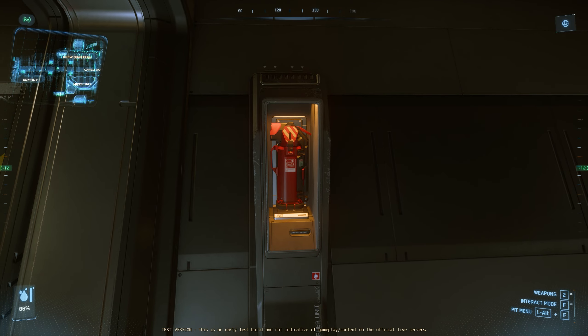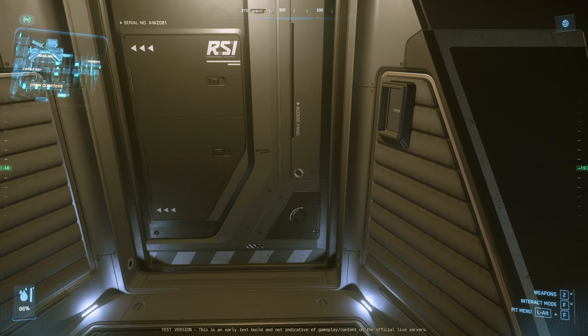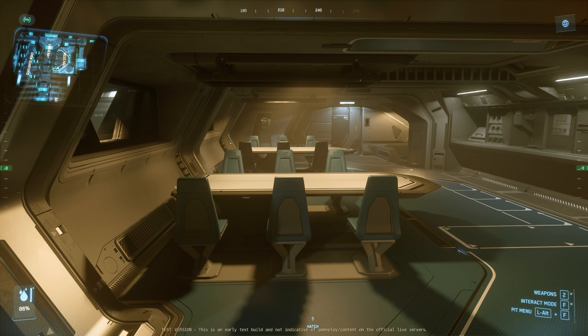We have one of many fire extinguishers on board, which will be used as part of engineering gameplay. Further back, we have some of the more pleasant areas of the ship to relax in — the first of which being the mess hall.